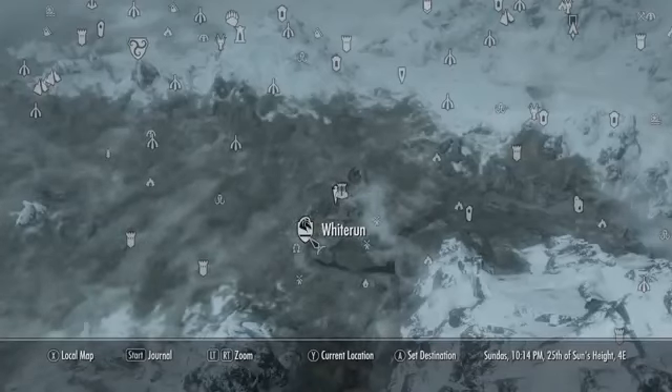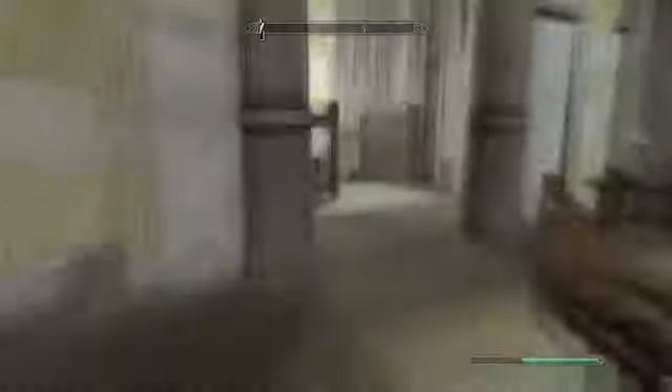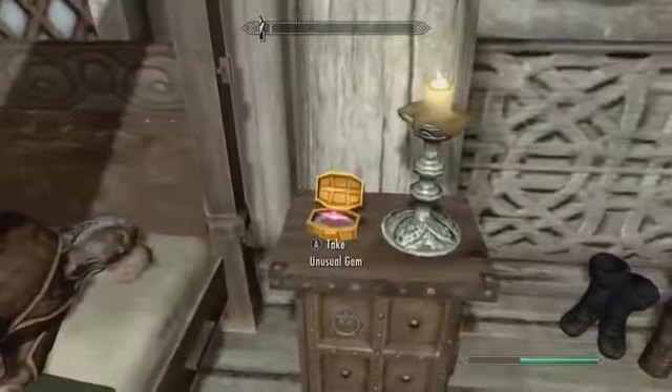For the next gem, you're going to have to go to Dragonsreach inside of Whiterun. Just follow the exact path I take, then enter this door and keep following the path I take. Then you'll come across this bedroom with the unusual gem inside.